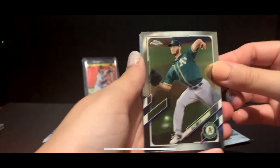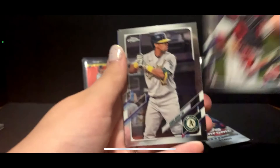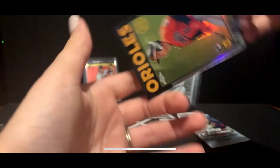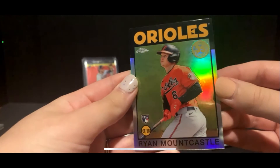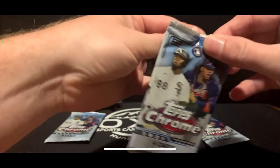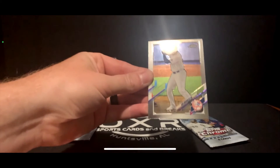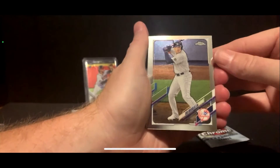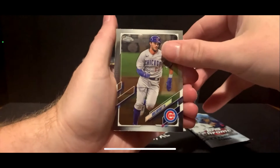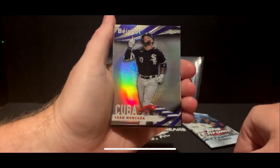Host gets an AJ Puck, a Tyler Stephenson rookie with a bubblegum photo, a Chris Davis, and a Ryan Mountcastle 35th anniversary rookie — three for three on rookies in the 35th anniversary series, which look really good in chrome. Taylor opens the next pack and finds a Kris Bryant — no longer with the Cubs — Mankata, and a Buster Posey. That's a cool first look at those cards.